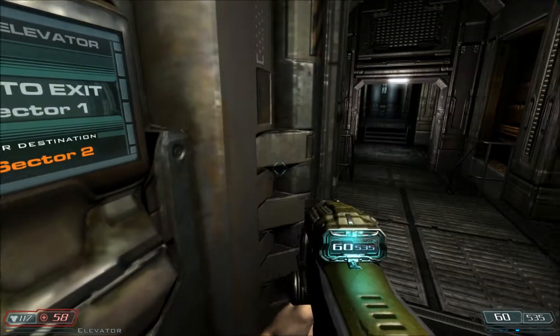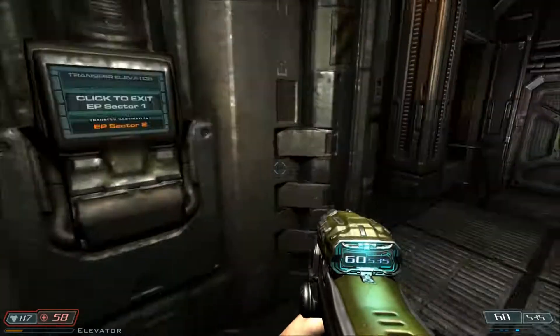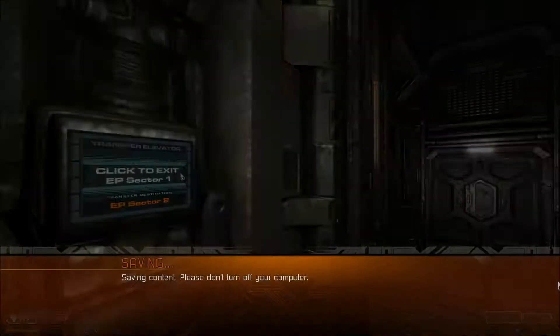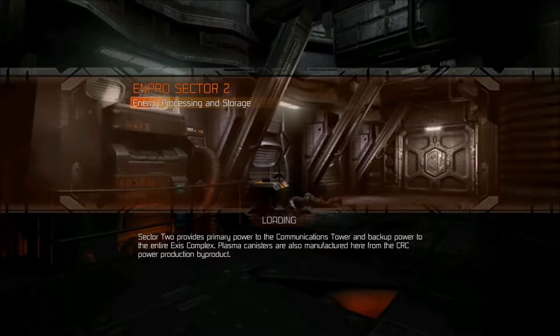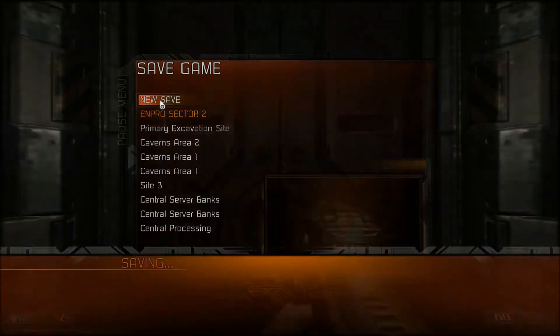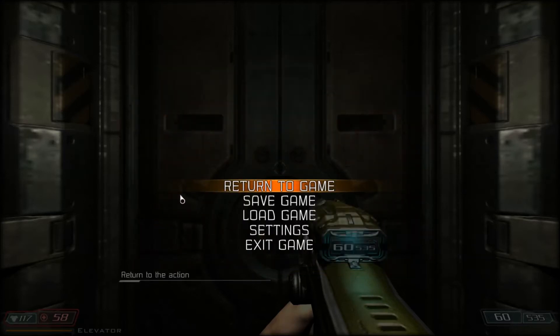I prefer the semi-open style of the original games. Even Doom 4 had an openness about it that this lacks to an extent. Anyway, that's the end of this episode — we'll see what awaits us on the other side. End Pro Sector 2. Quick saving and we'll call it there. Apparently we can't give them custom names. I will see you in the next episode. Until then, cheers!